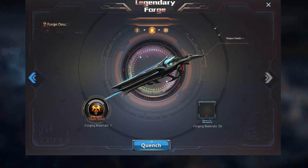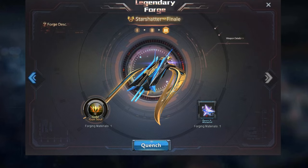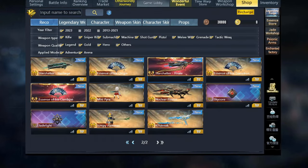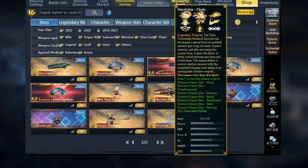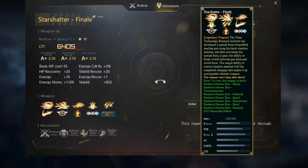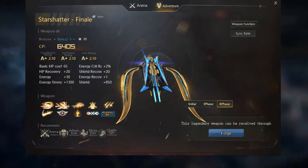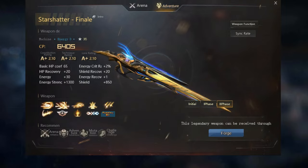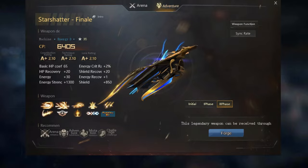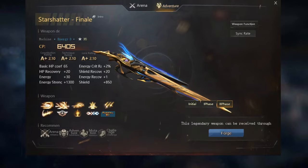Hello guys and welcome to this introductory video. Today we'll give you a glimpse of the new powerful legendary weapon, Star Shatter Ultimate Legendary Weapon, also known as Broken Star, making its debut in Battle Team's NA this month. This new legendary machine gun is the most powerful weapon in the game's new version, surpassing previous legends by 1000x. In this video, we'll explain how to get it, how much it costs, and how it works.